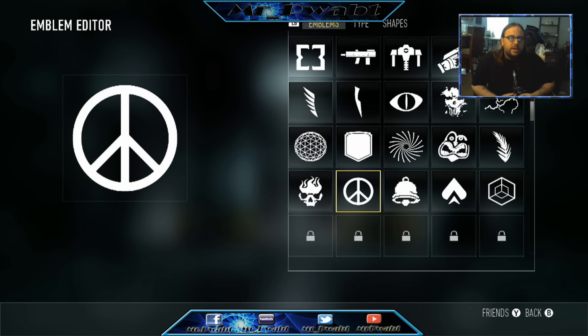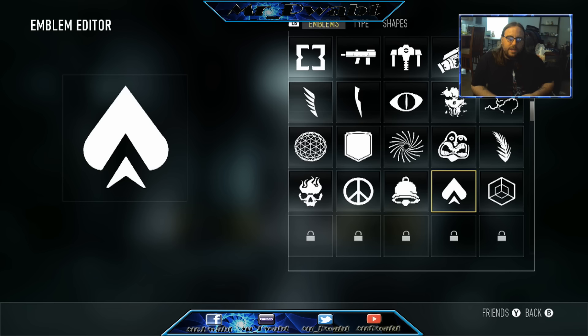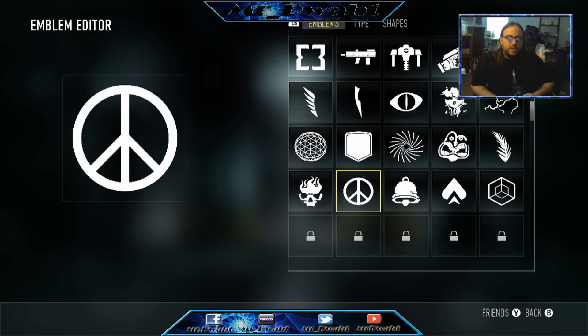For the emblems — this is the emblem for Disco, this is the emblem for Jackpot, this is the emblem for Aces, and this is the emblem for X-Ray. Those are your four emblems.